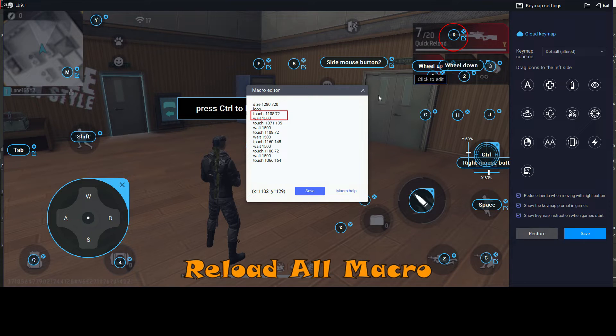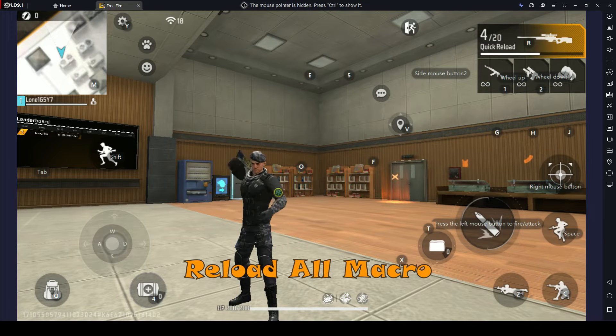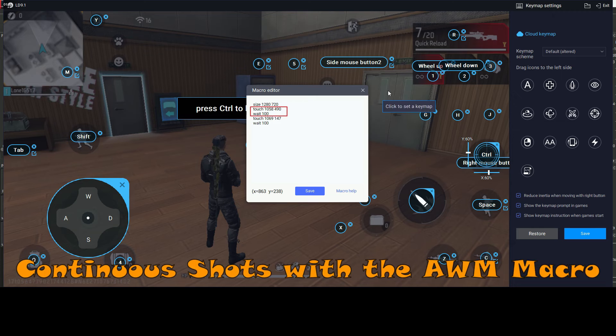Reload the current weapon, then select the next weapon. The macro cycles through reloading and selecting each weapon in sequence, continuing until all weapons have been reloaded.